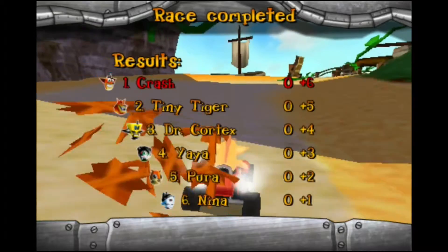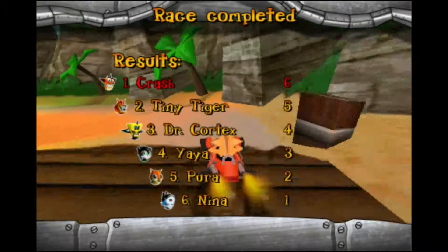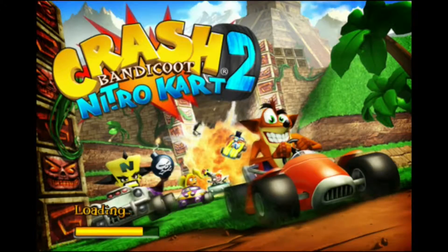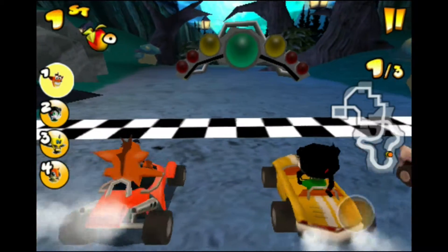You get six points for winning and then obviously fewer points for lower placements. You have to get the most points at the end of the cup in order to win it and move on to the next one. So here we are at Haunted Hovel.